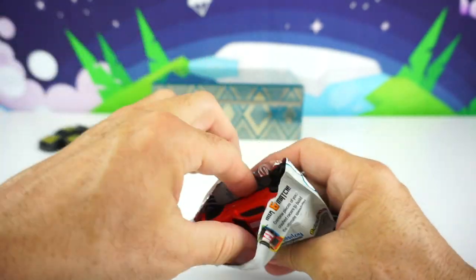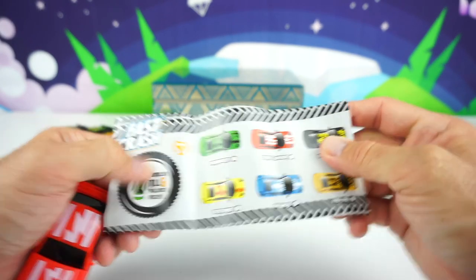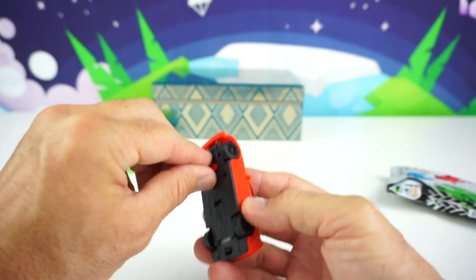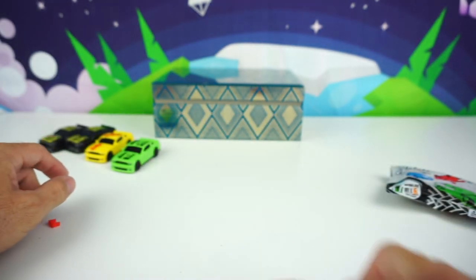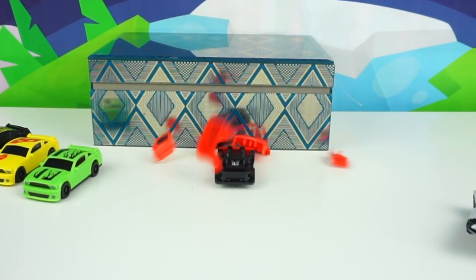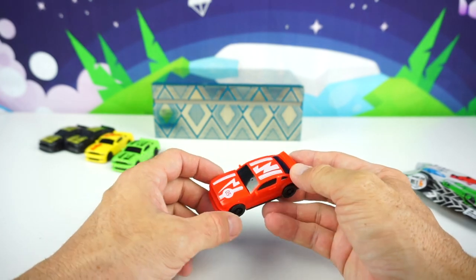Yes! We got another different one — I'm so excited! This is the Scarlet Speeder! He's got some lightning bolts on the top of his hood and the roof. Let's remove his little red plastic piece and smash away. Woohoo! That only took me like 15 seconds — that's a record!